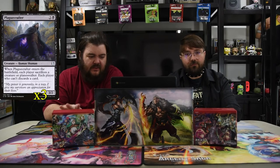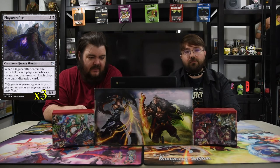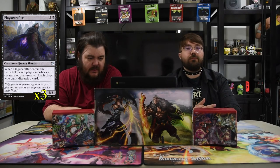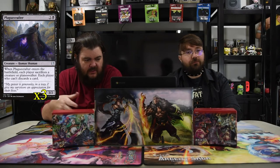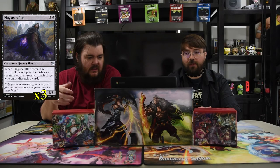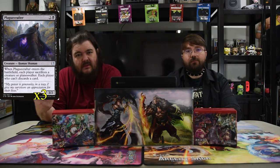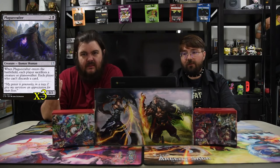Next is Plague Crafter — blackened three for a 3/2 Human Shaman. When he enters the battlefield, each player sacrifices a creature or planeswalker, and each player who can't discards a card. So when he comes into play, you'll sacrifice him or whatever smaller creature you have. But your opponent is going to lose a creature or planeswalker, and it's fantastic — it's good, easy removal.